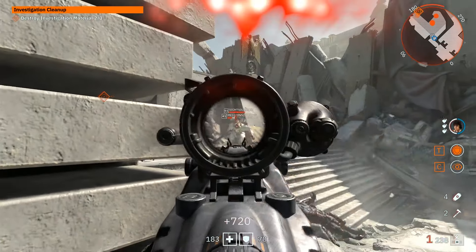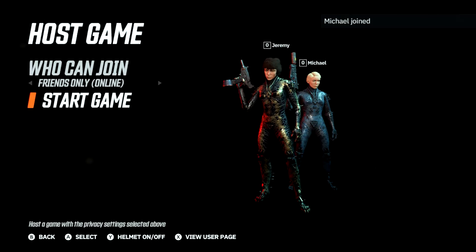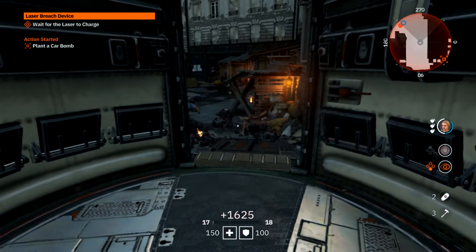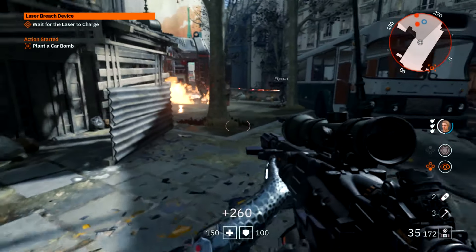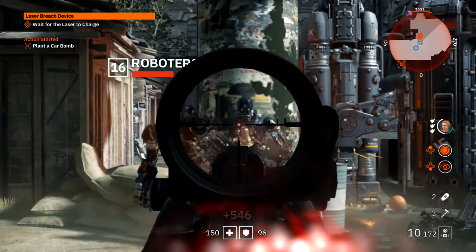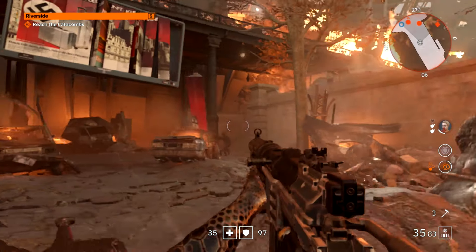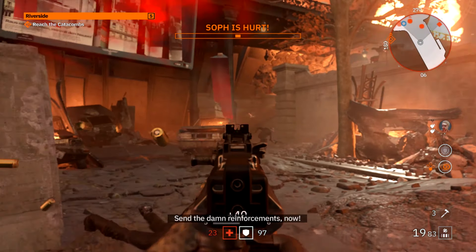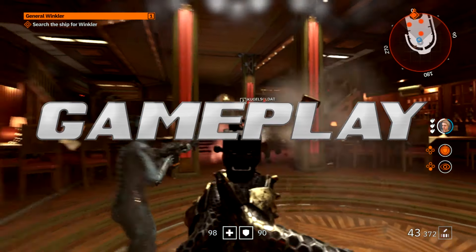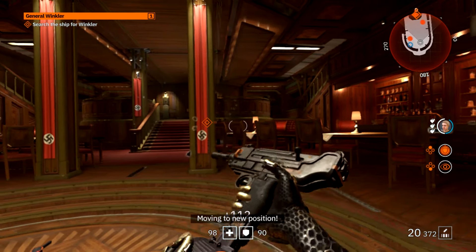Developed by MachineGames with assistance from Arkane Studios and published by Bethesda Softworks, Wolfenstein Youngblood was released for PC, Switch, PlayStation 4, and Xbox One in July 2019. One of the main draws of Youngblood is co-op, and for this review I played through the PC version solo and teamed up with Jeremy in the Switch version. The game's deluxe edition includes a buddy pass which enables a player who doesn't own the game to download it and play with you. Unfortunately, the physical Switch version doesn't actually come with a cartridge, only a download code, so you may want to keep that in mind.